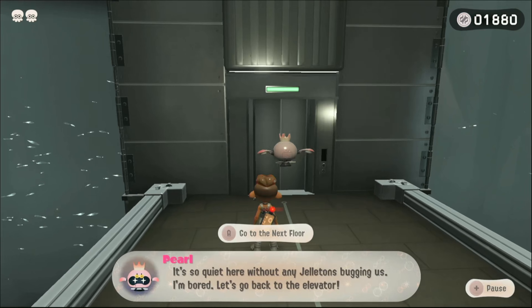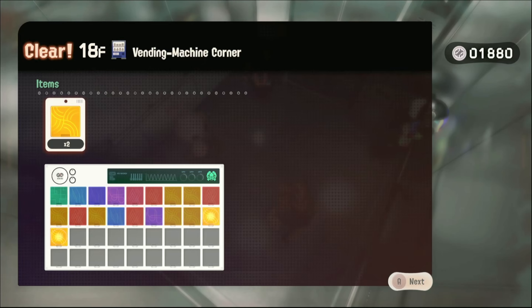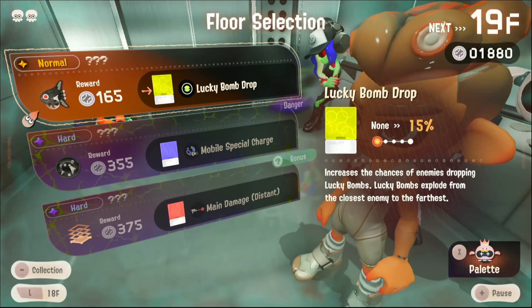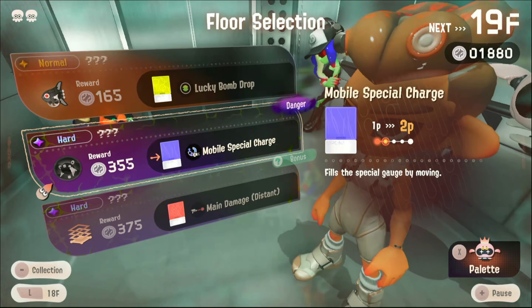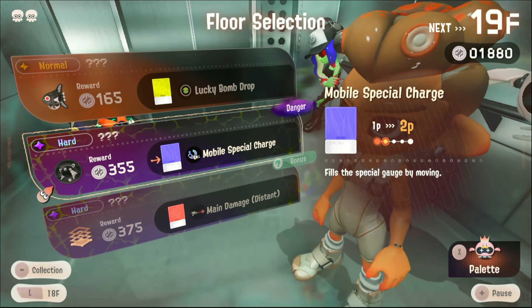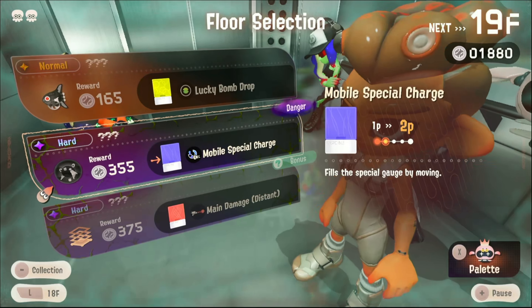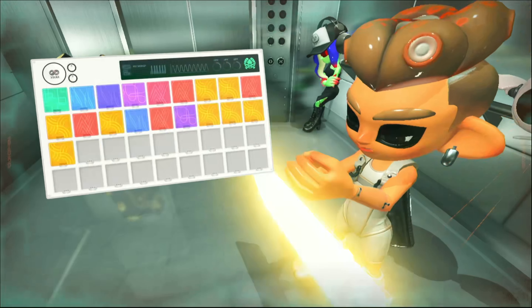So quiet without any Jonatans bugging us - I'm bored. Let's go back to the elevator. We got two more main piercing. Lucky bomb drop - increases the chances of lucky bombs. Mobile special charge - fills the special gauge by moving, and there's a danger. This is main damage dish - this one gives a bonus, but it's a bit hard.